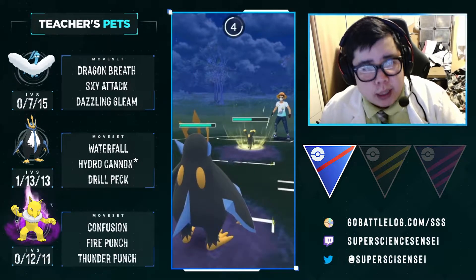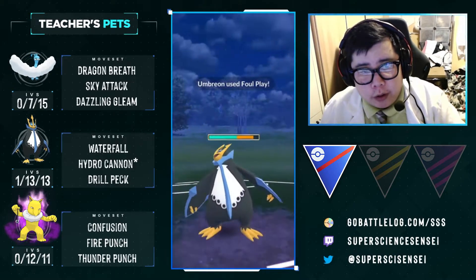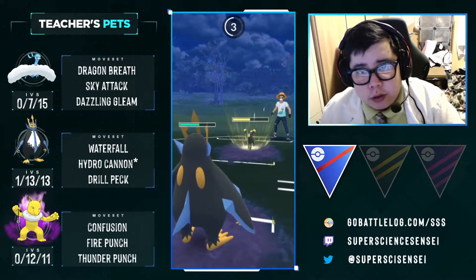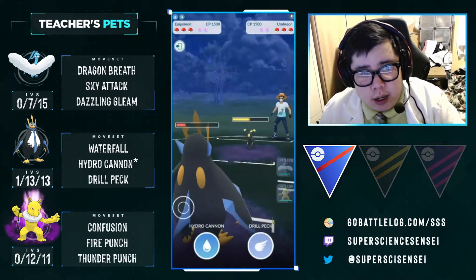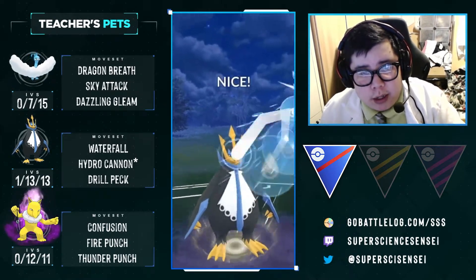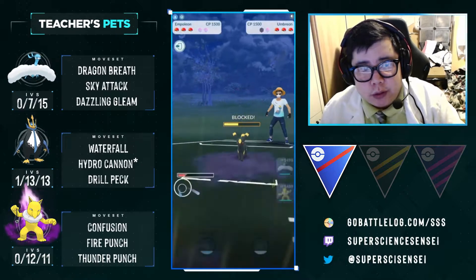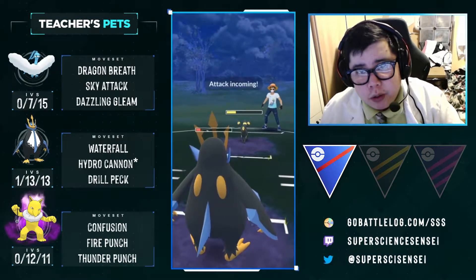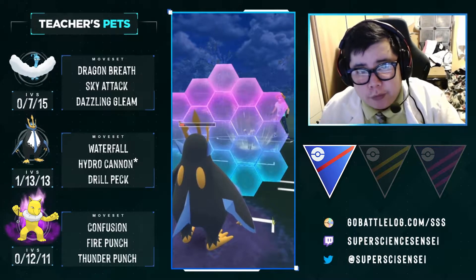The thing about Umbreon is that it's going to require three Foul Plays to kill us. It does gain energy very fast, but our Waterfall damage does chip and our Hydro Cannons pressure it. We can survive two Foul Plays pretty well. These Hydro Cannons are very scary — they're going to threaten the Umbreon and do big damage if they don't shield. Getting the shield advantage might be really useful, considering it is a Hypno-Umbreon team.